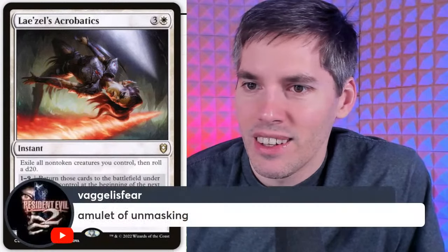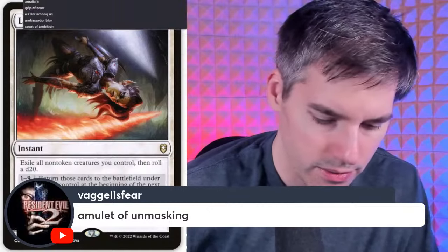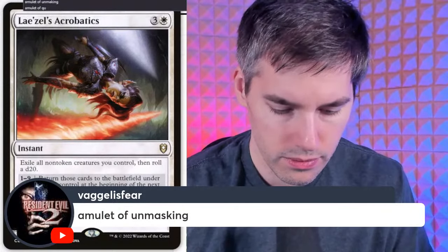Amulet of Unmasking — five mana artifact. Pay five, tap, remove Amulet of Unmasking from the game — so you can't even use it again — and remove target artifact, creature, or land from the game. Played at sorcery speed. For ten mana total, you're exiling one permanent. Any deck can exile spells, it doesn't matter what part of the color pie you're in.